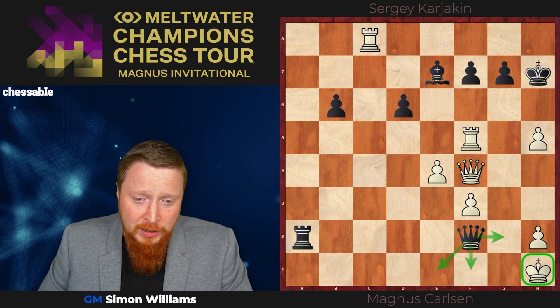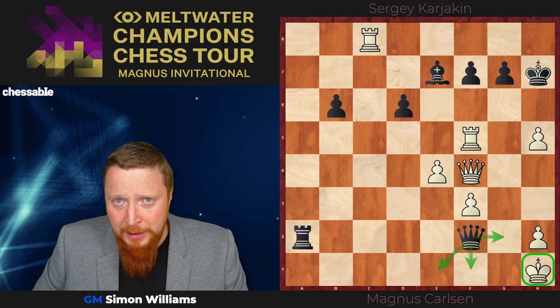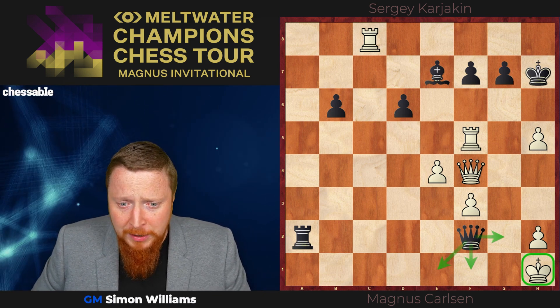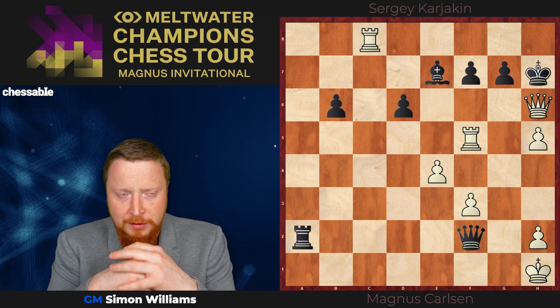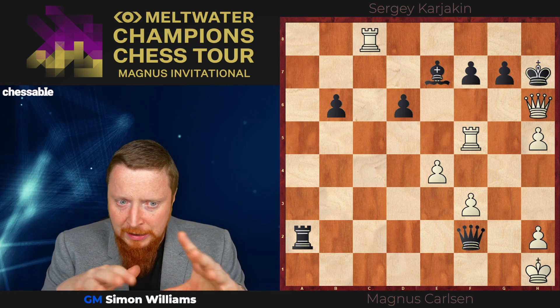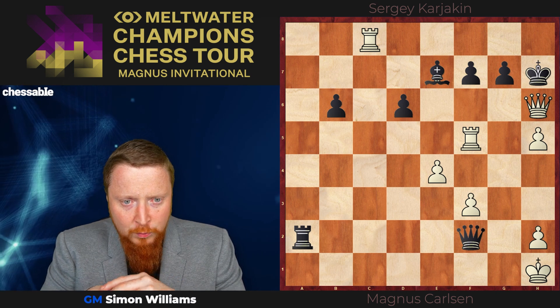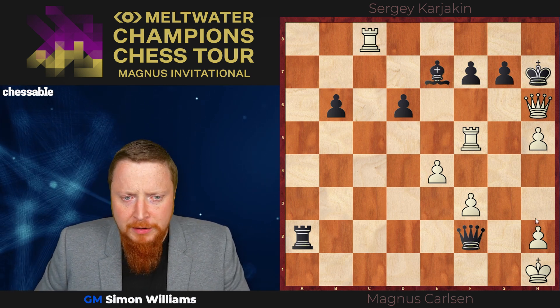Now let's have a look at the solution. I'm sure a lot of you know it. You have to play aggressively here, otherwise Black is going to checkmate you. So you've got to play quickly, and the move is this fantastic queen to h6 check — a brilliant queen sacrifice. And whatever way Black captures this queen, it is checkmate next move.